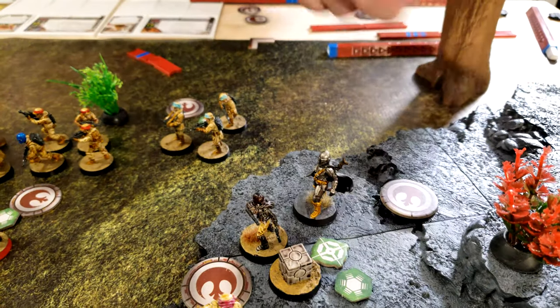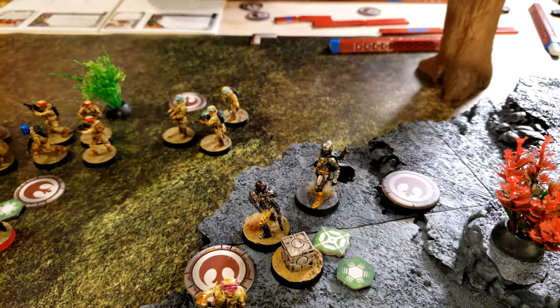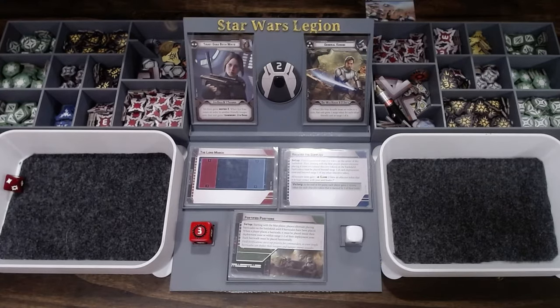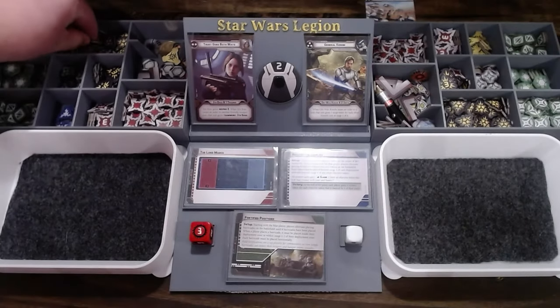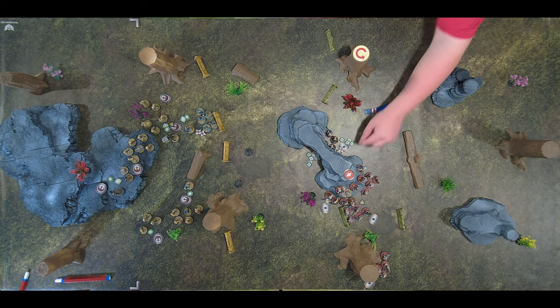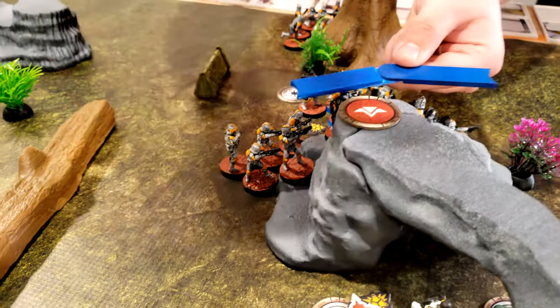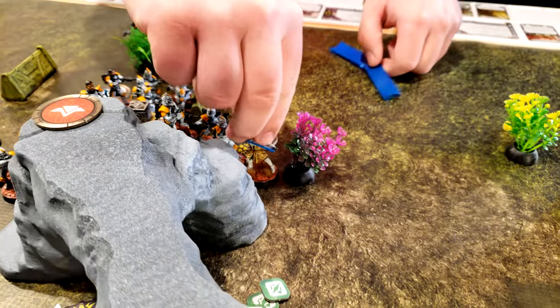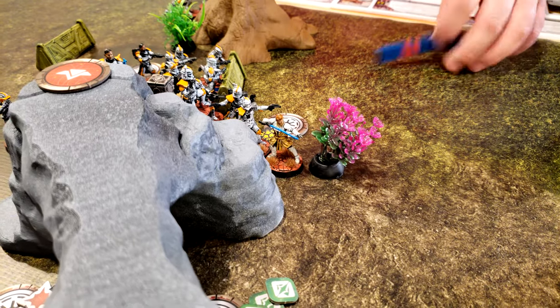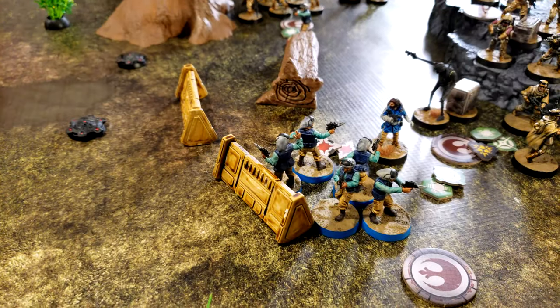I'm going to go with him — he's going to use his rifle again, move a little bit over here, and shoot Cody again. Got a wound and a wound and a suppression. At this rate you might kill him by the end of the game. Use force reflexes, move around using jump, then take a dodge which will give him two dodges because of defensive stance. They're going to shoot then move — shoot the ARC Troopers.